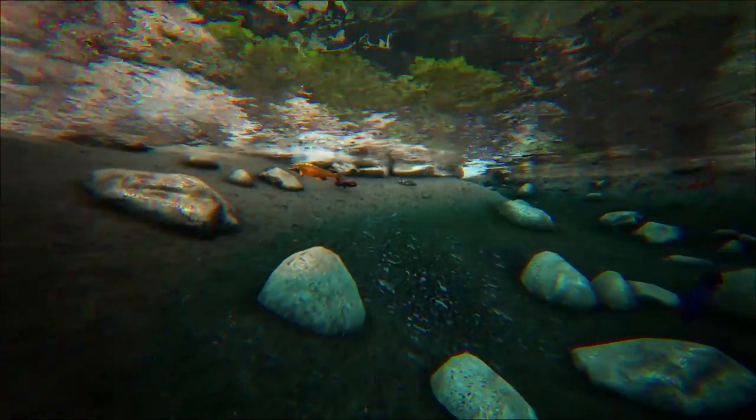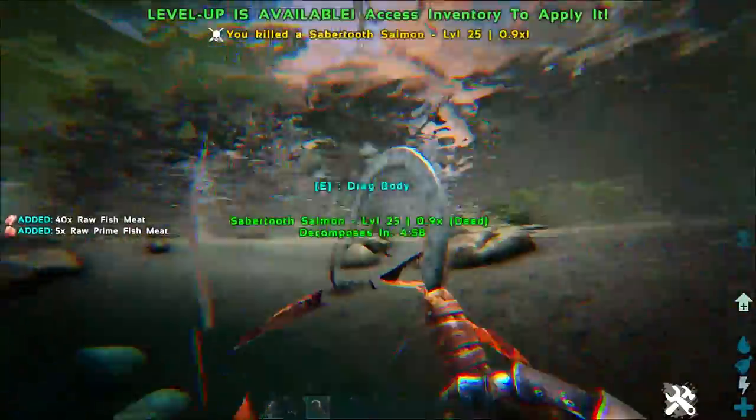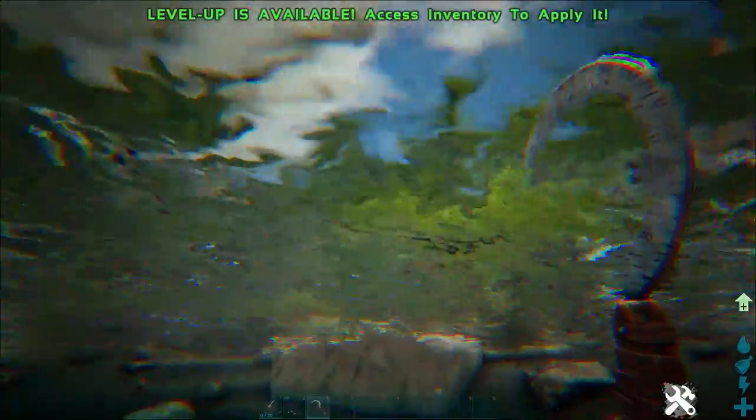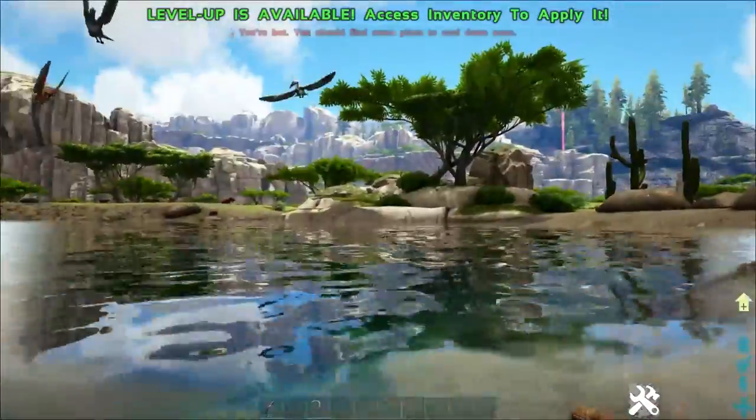In order to get Royal Prime Fish Meat, for those of you that don't know, you need to come upon a Sabretooth Salmon, kill it and harvest it with a sickle. You can obviously use tames if you have another Ichthyornis — you can actually use that to get more Prime Meat — but the sickle is your best bet.